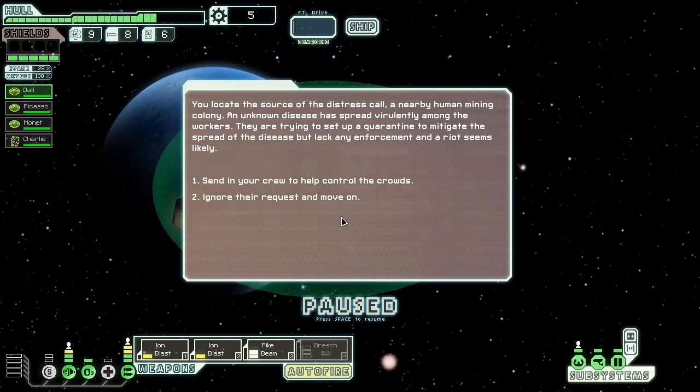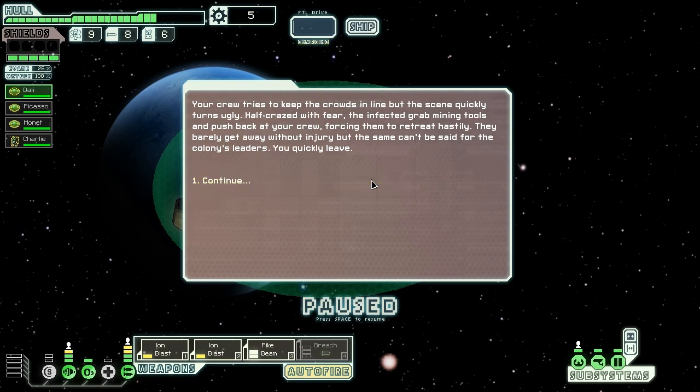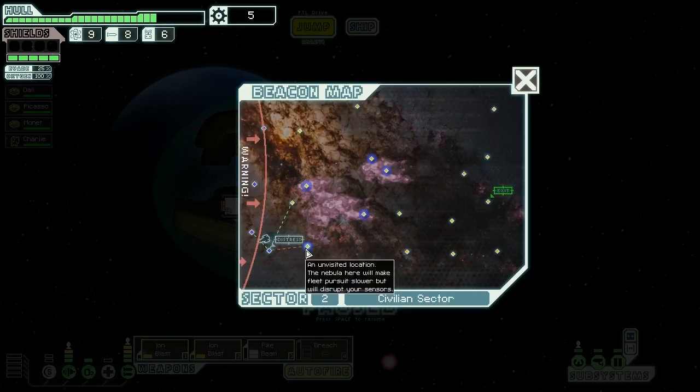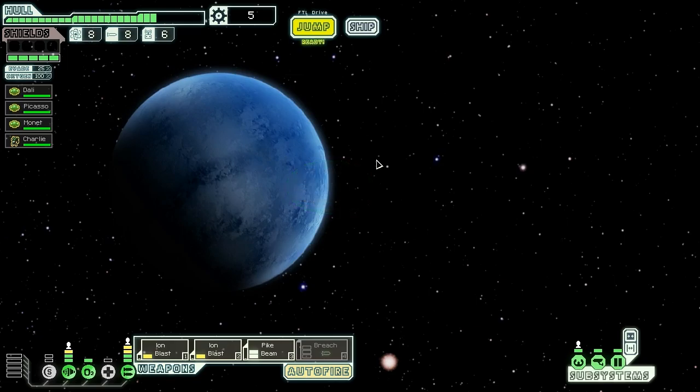We locate the source of the distress call — a nearby human mining colony being harassed by a deadly disease. We send our crew to help control the crowds, hoping for a lucky outcome. Our crew tries to keep the crowds in line but the scene quickly turns ugly. Half crazed with fear, the infected grab mining tools and push back, forcing us to retreat hastily. We barely get away without injury, but the same can't be said for the colony's leaders — we quickly leave.